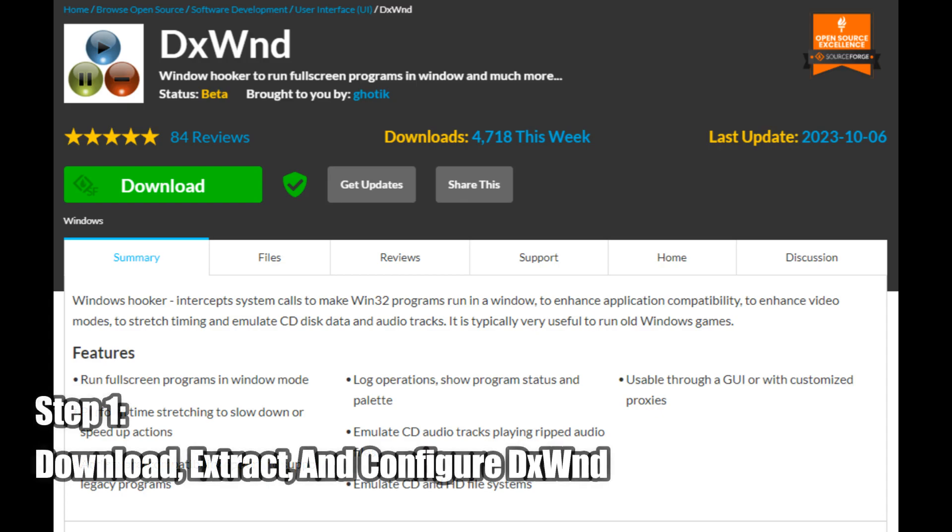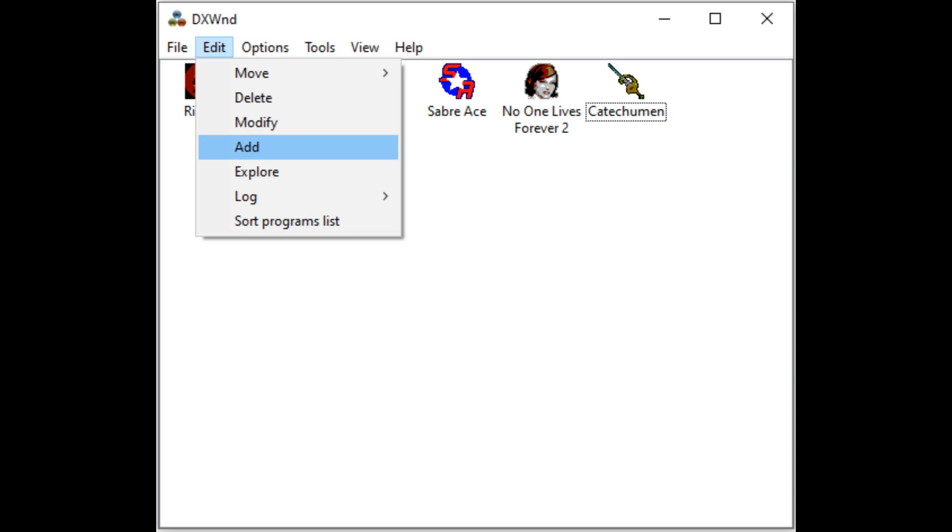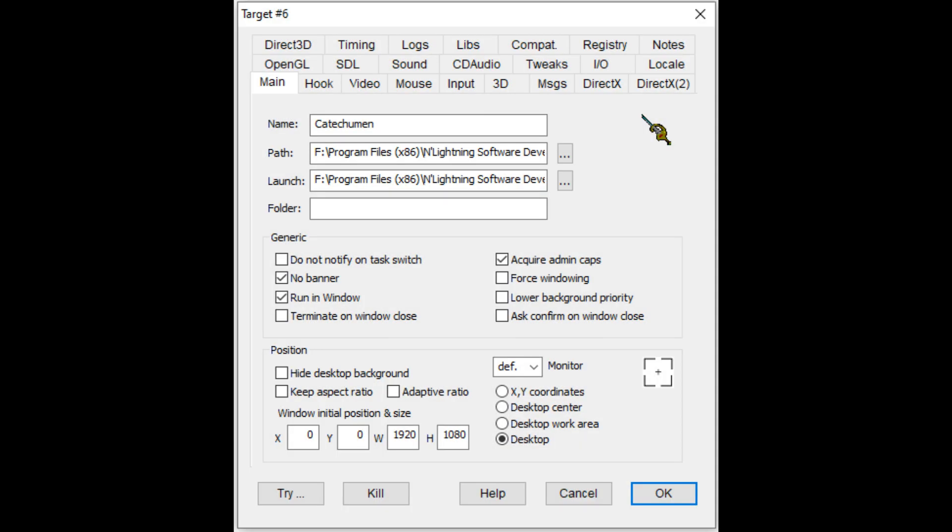Once this is done, you'll want to download and extract DxWnd. Then you'll want to open up DxWnd and select Options, and from there select Expert Mode. After which you'll want to select Edit, then drop down to Add, and then from there configure as shown here.